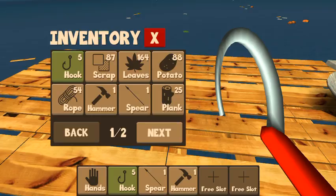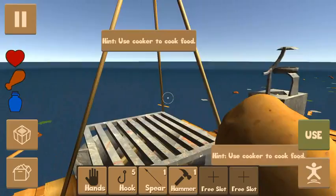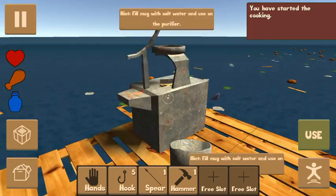Do I have any seeds in my inventory? I've got leaves — no. I've got cooked fish and water. Let's go ahead and plant this. Click use, and then let's grab a mug from our inventory and click use.